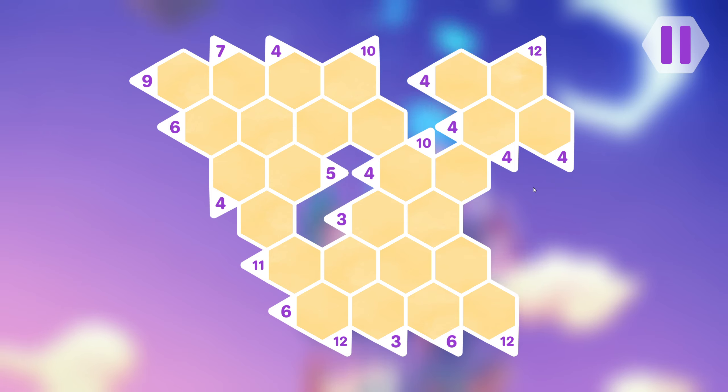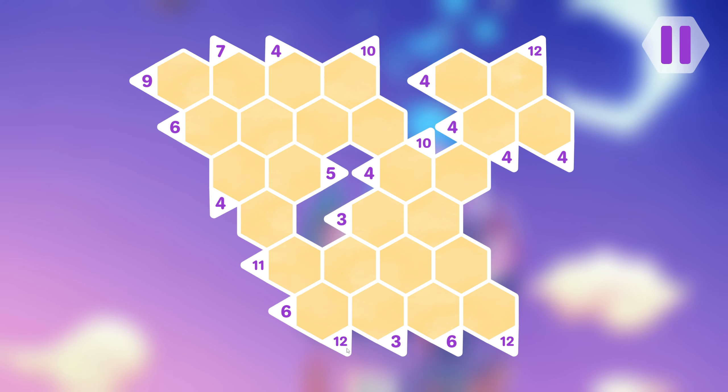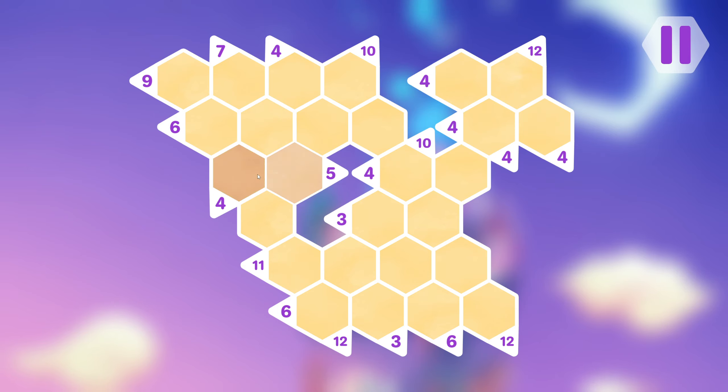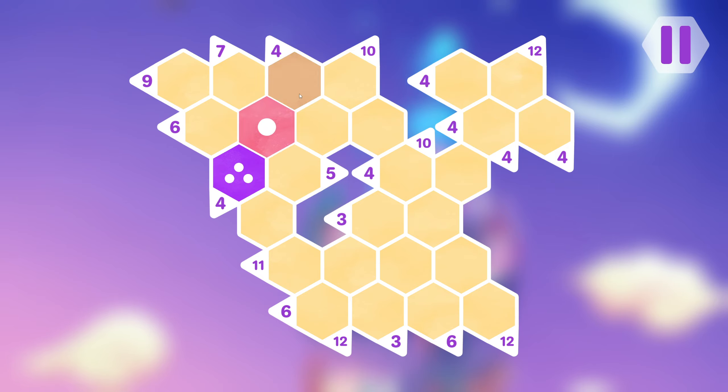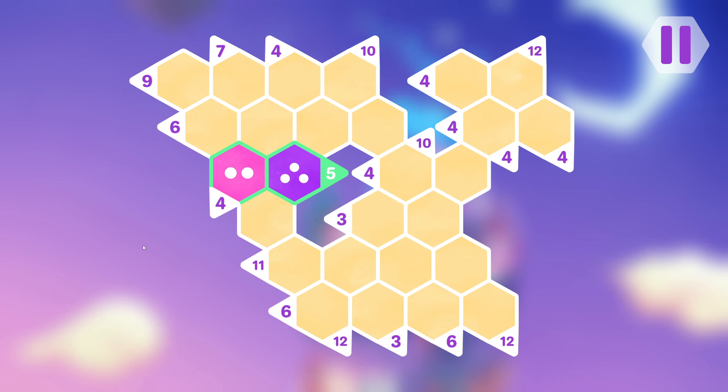I've got no threes and fives that overlap. Well, this 12 has a five on it and this can't be a three because you can't have a three and two ones creating a four. So we know that that's a two and that's a three — that's given, that's a great start.